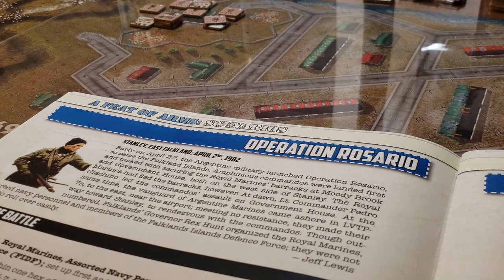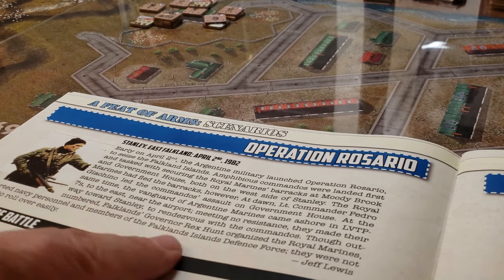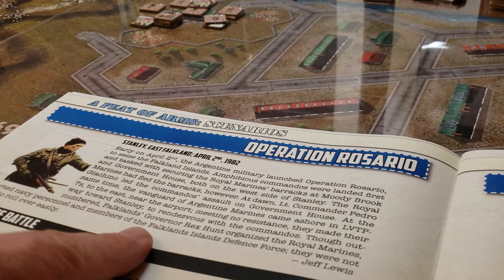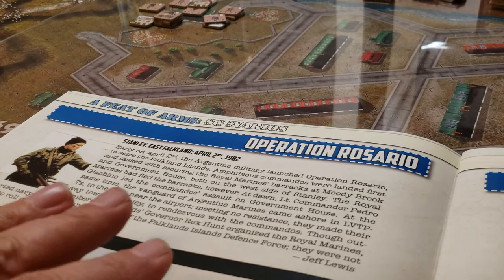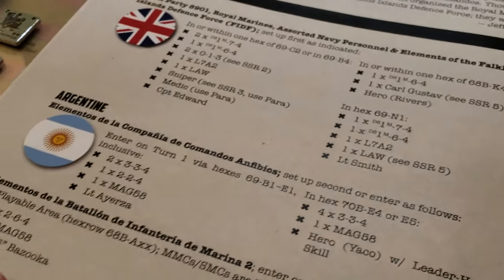What I thought we would do is have a look at this particular battle — Operation Rosario — which is the Argentine name for this amphibious landing that kicked off hostilities on the land. You've probably had a chance to look at the setup. If not, pause the video and have a look, and then we'll keep going. We've got two OBs right here.